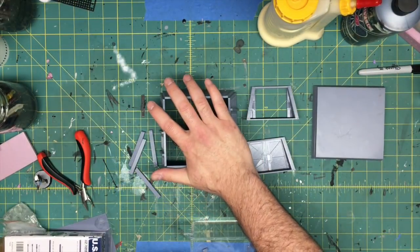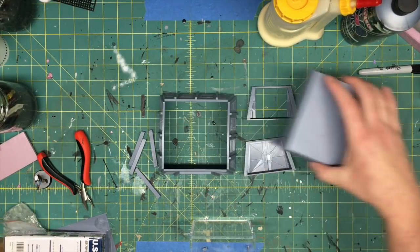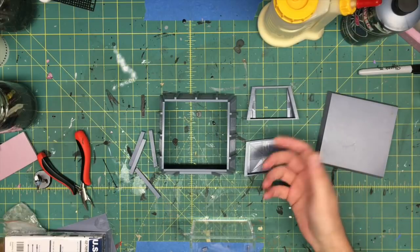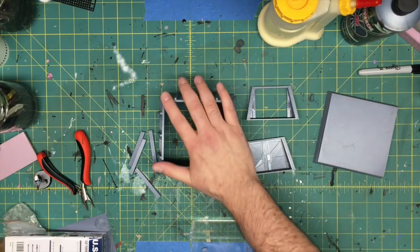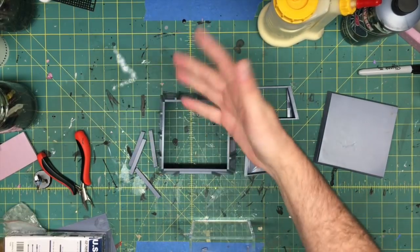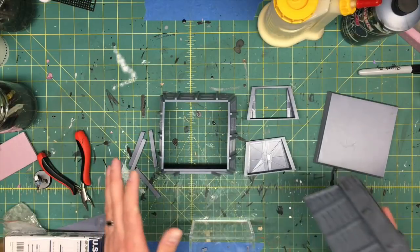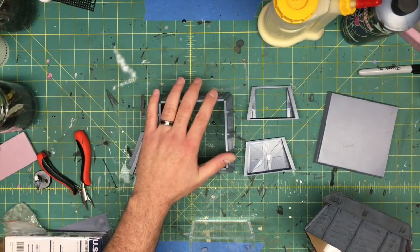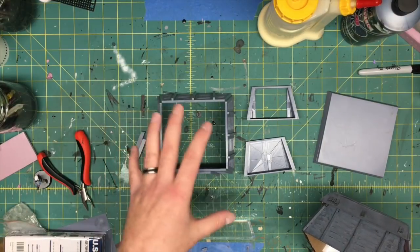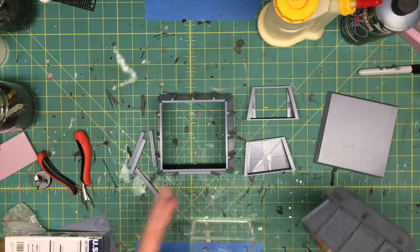I could assemble this in Tinkercad as a solid object and print it from the ground up. But if you have a problem like a brownout, power outage, or a kink in your 3D printer, you could ruin a really nice print halfway through or near the end. So I'm going to make these files available for free. Feel free to group them together as a solid object in a CAD application if you like.